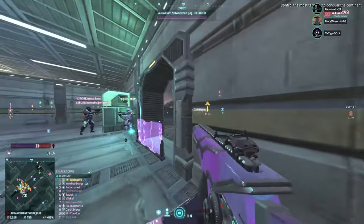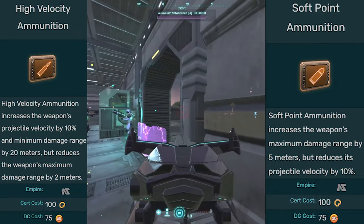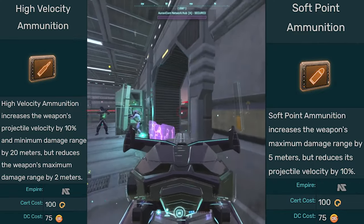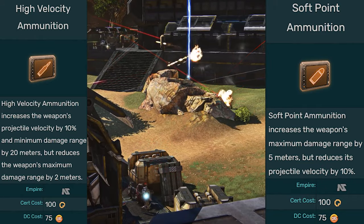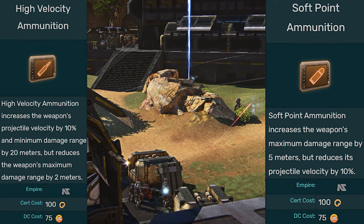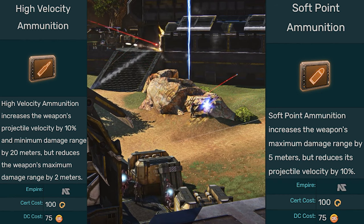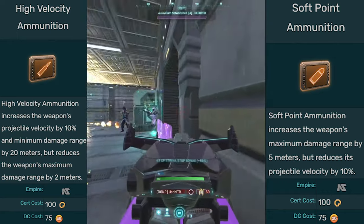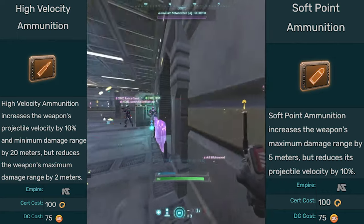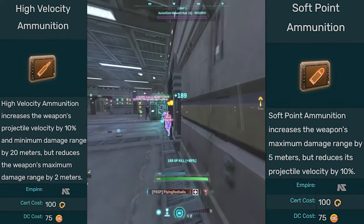The last attachment category is ammunition. We have soft point versus high velocity ammunition. Generally speaking, soft point is the better choice. The argument for high velocity ammo is that it makes opponents easier to track at medium ranges, so you don't have to lead your shots as much. Despite that, most players choose soft point, which essentially increases the damage profile of your gun at long range.